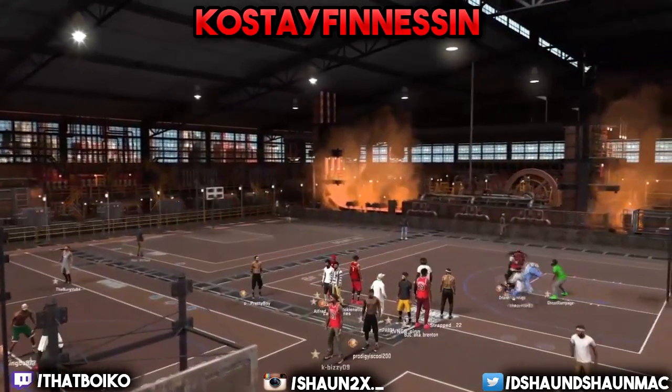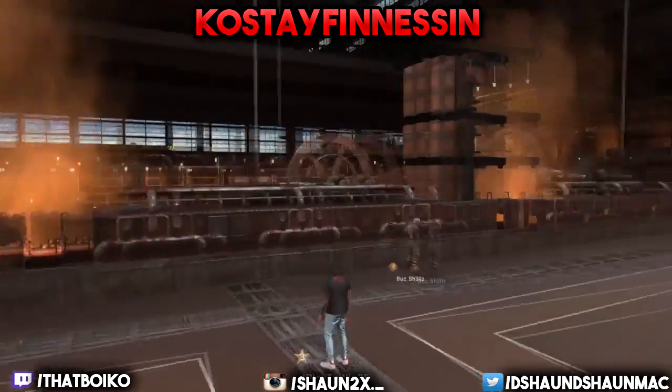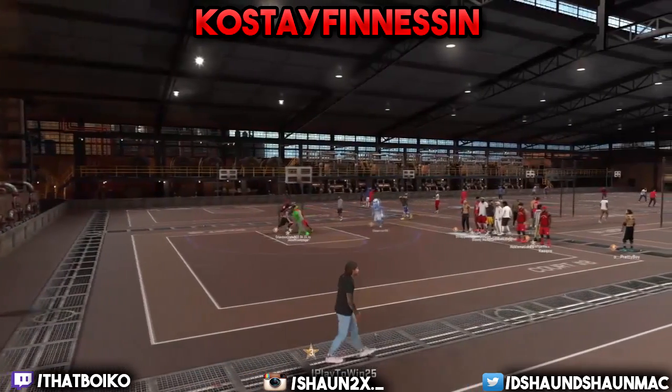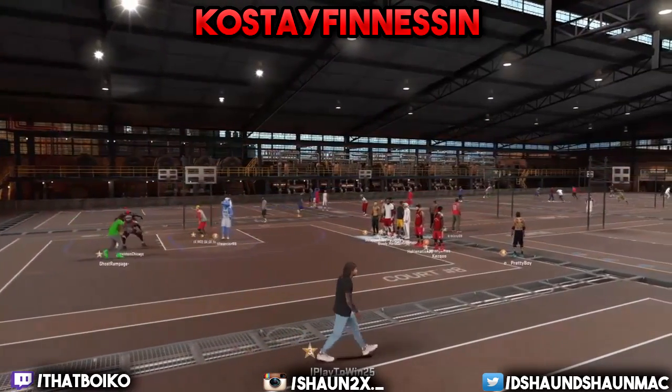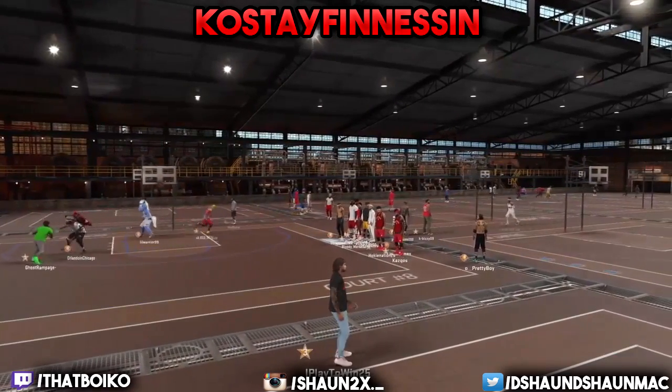First thing: if you want crossovers or any point guard animations, you want to join the park with that point guard. Make sure the animations aren't bought yet. Basically you just want to make a new 5-7 point guard and go to the park with him.